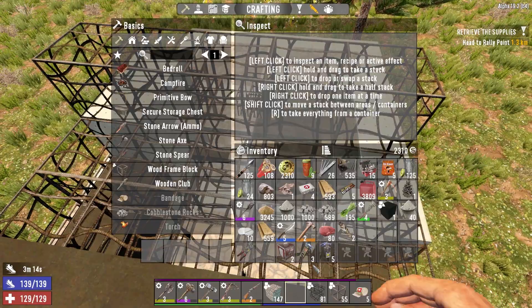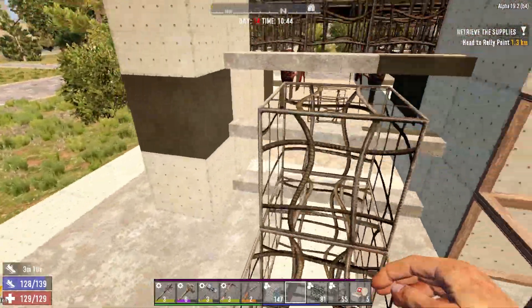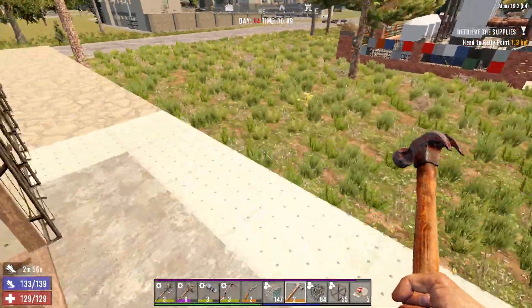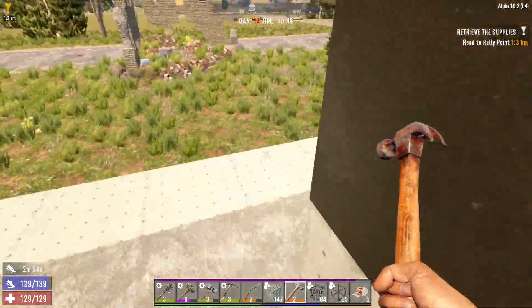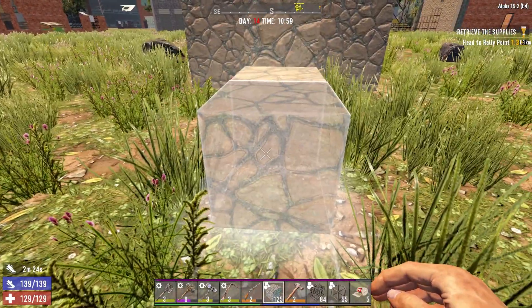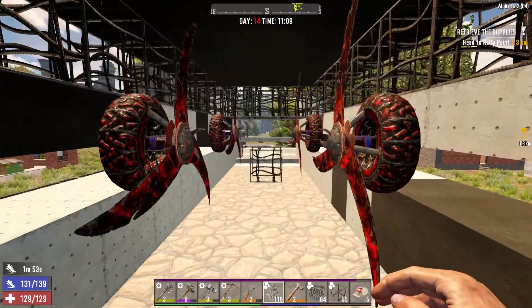That was just pretty much all our concrete, but that's okay. We need to build out this other side as well to be the same as this one — so we come all the way along. And before I forget, let's get some stairs in here. Okay, beautiful.